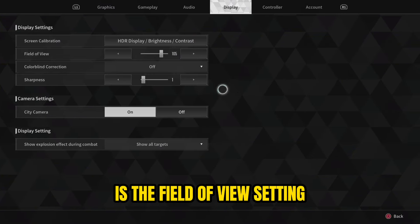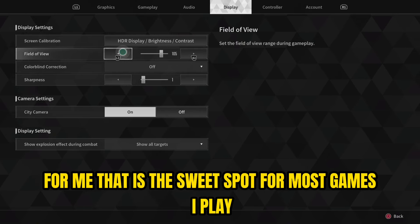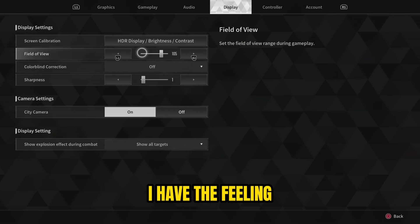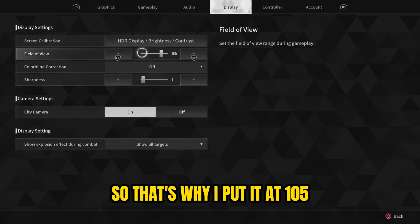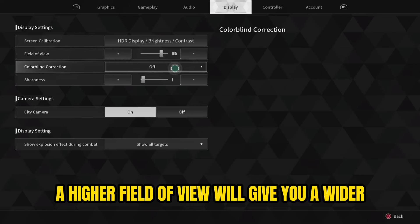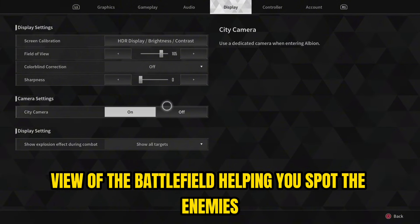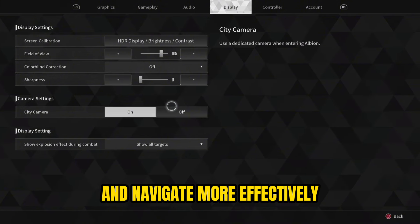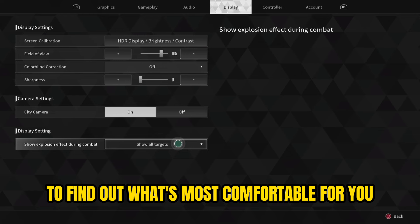I have put the field of view to 105 — for me that is the sweet spot for most games I play. I felt the game lagged a bit more on a higher FOV than 105, so that's why I set it there. A higher field of view gives you a wider view of the battlefield, helping you spot enemies and navigate more effectively. Play around with the settings to find what's most comfortable for you — I would recommend putting it at least at 90.